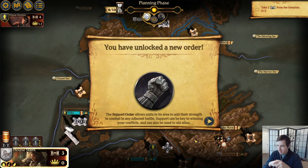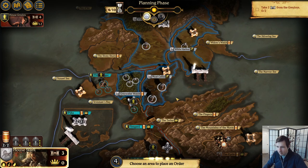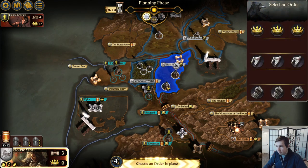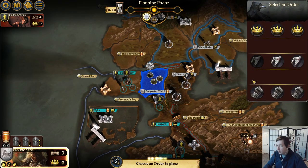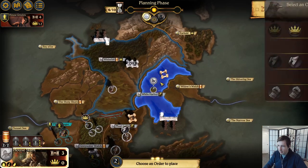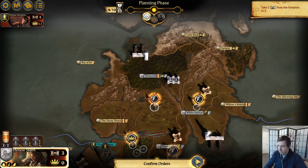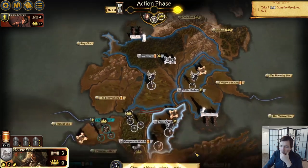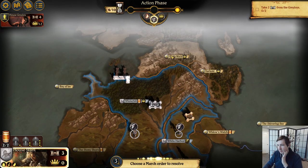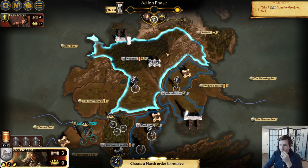The support order allows units in this area to add their strength in combat in any adjacent battle. Support can be key to winning your conflicts and also be used to aid allies. I'm not worried about the more northern areas — those are basically mine. I may as well take over the higher ones up here now.